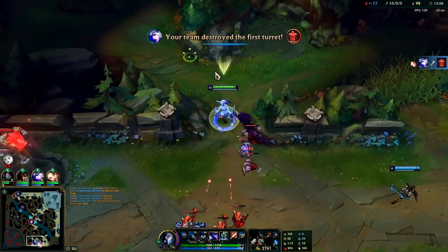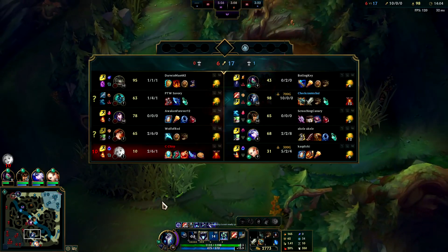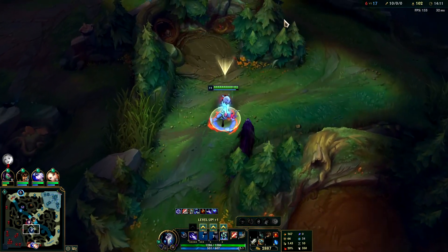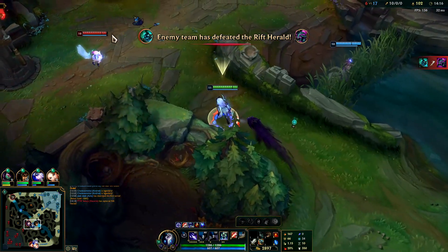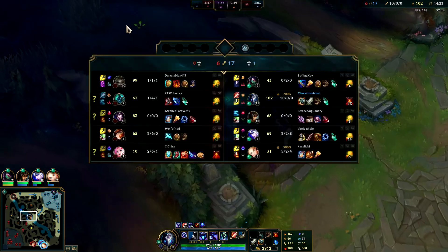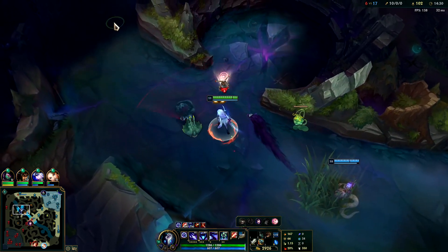This is why aggressive junglers who can build a lead are so dangerous — they put the enemy laners in a constant state of losing. What Hecarim needs to do, especially since he's behind, is focus on a lane where I'm not. If they see me bot lane he needs to be mid or top and just avoid me, because even if he shows up they're going to lose the 2v2 or 3v3 since I have a lead. I'm saving my Q — if they have key skillshots like a Lux snare, Morgana snare, or a charm, you need to hold your Q until they use it if you're going into a 1v1 situation.